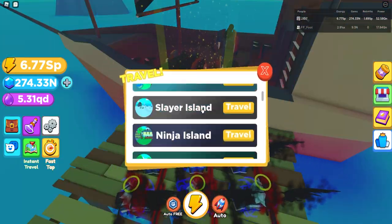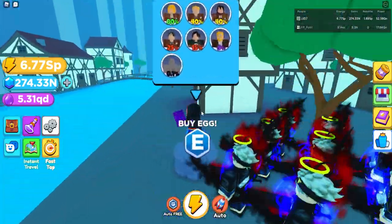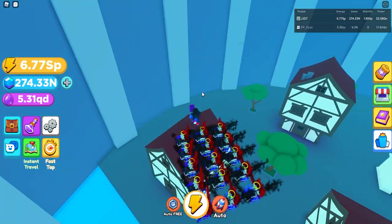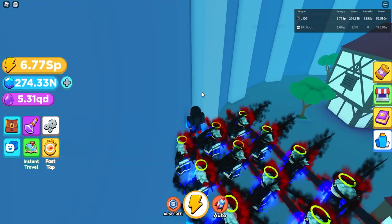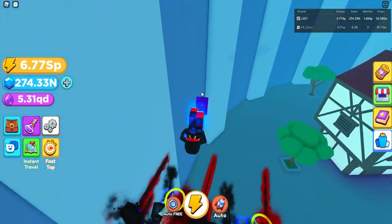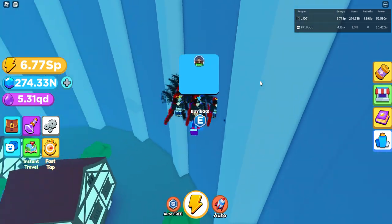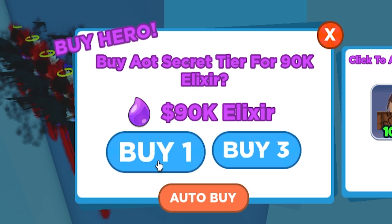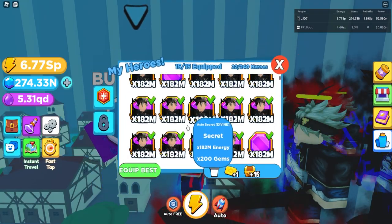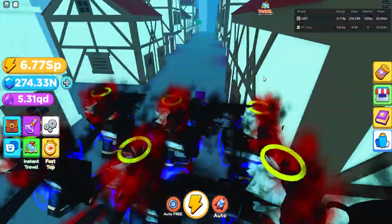The next secret egg is at AOT Island. Jump straight forward and go to the back of the island — there's the normal egg, but further back there's an invisible staircase you can jump up. It takes you all the way to the secret egg. It's a 100% chance for the fighter, costs 90k elixir. Opening it gives a fighter with 90k stats — going up quite a lot, very OP.